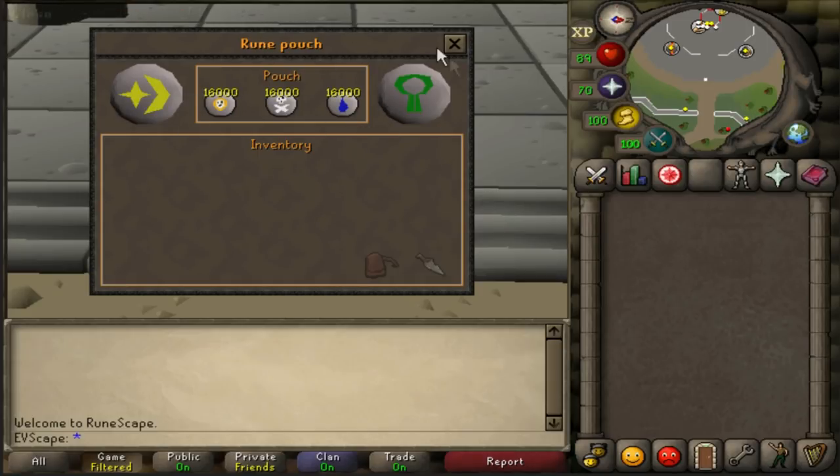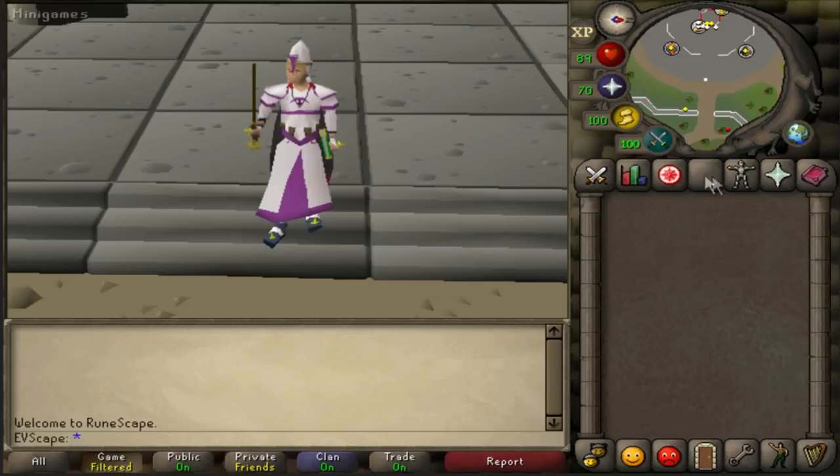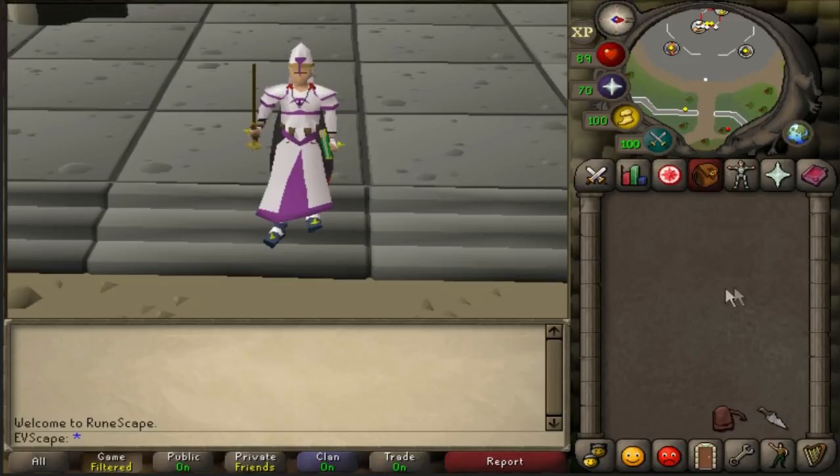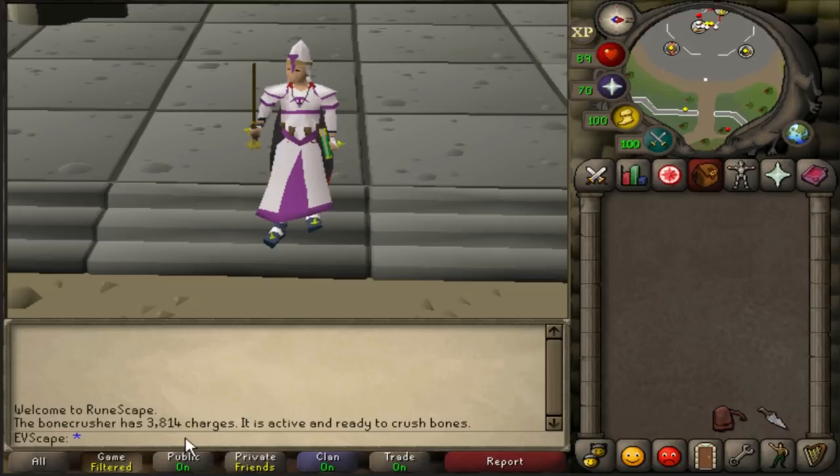Starting off with 16,000 chaos runes, 16,000 death runes, and 16,000 water runes. I have a funny feeling I'm going to have to restock on water runes. I've got the master wand so I can auto-cast ancients, because the ancient staff has a negative prayer bonus which is exactly what we don't want. The bone crusher has 3,814 charges - I'll probably have to refill it at some point. I'm expecting to kill around 500 dust devils per hour. We're doing this in the catacombs.